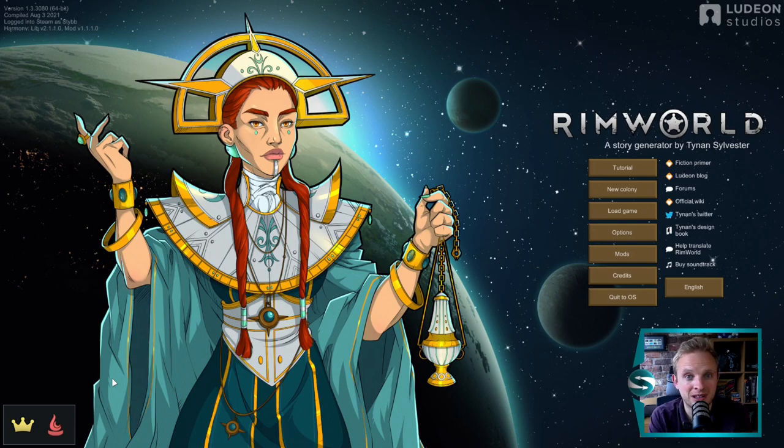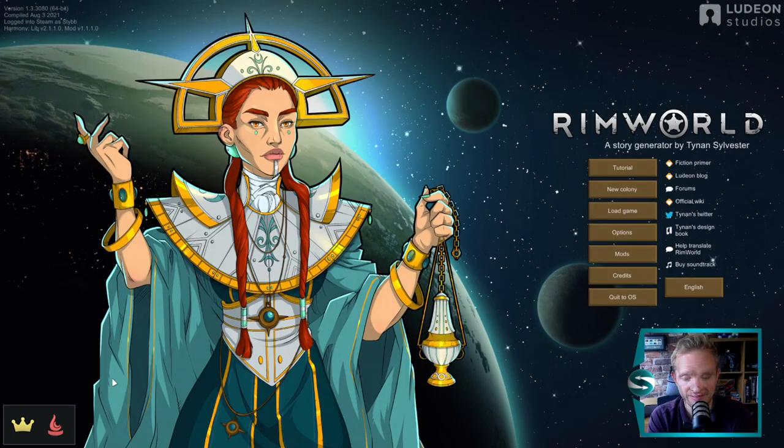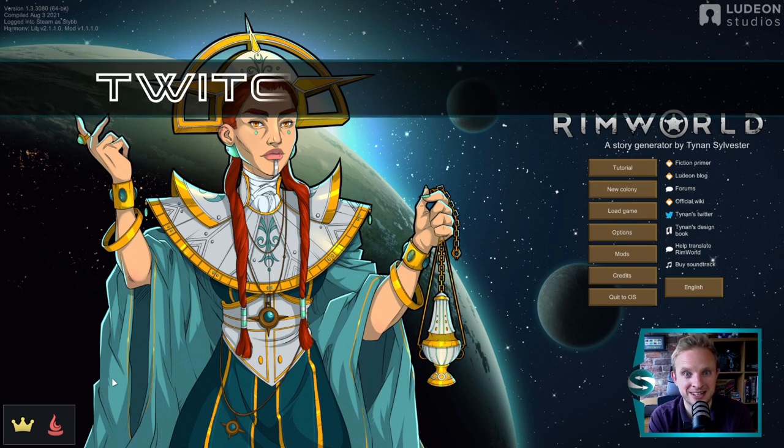Alright folks, so with Rimworld Ideology, creating a colony is now a little bit more complicated, and you can set yourself up for a really difficult run if you pick set themes and precepts. So I'm going to give you a quick guide on how to set up your colony, which of the ideologies are really difficult to play with, which are much more forgiving, and also at the end we'll do some really good concepts for setting up a colony.